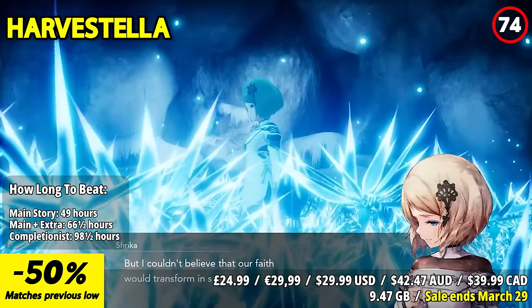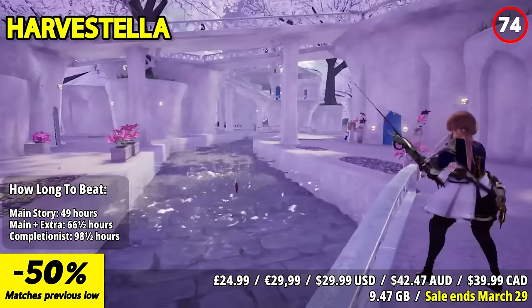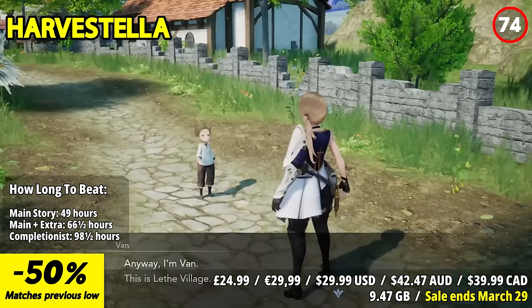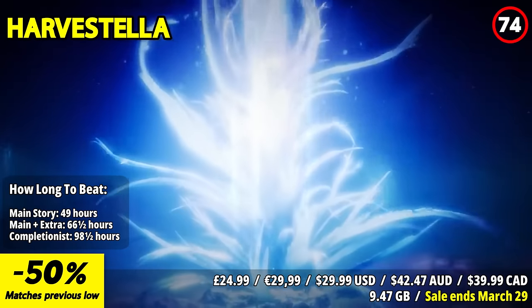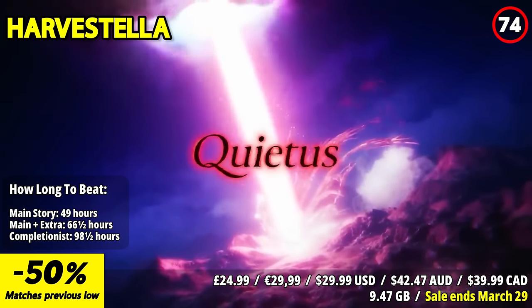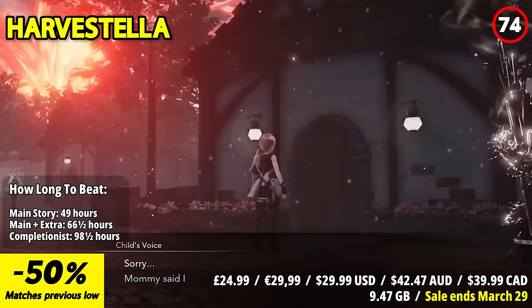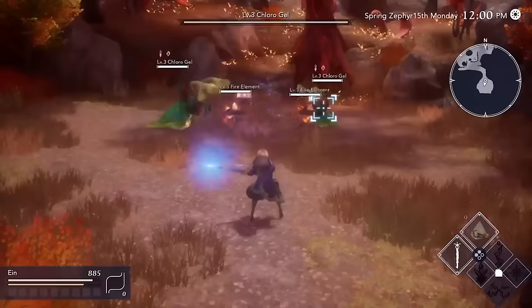Harvestella is an enchanting and vibrant farming adventure that unfolds in a world threatened by a calamity called Quietus. Players awaken during this deadly season, tasked with tending crops, forming bonds with townsfolk, and exploring the origins of the world and the truth behind the calamity. In combat, players can switch between various jobs like Fighter, Shadow Walker, and Mage, each with unique abilities.